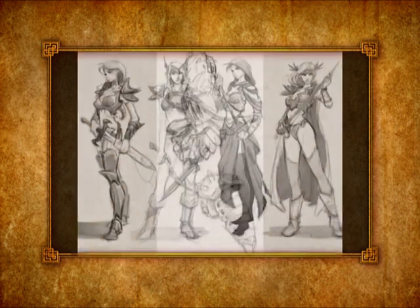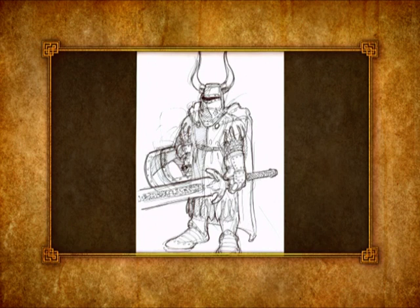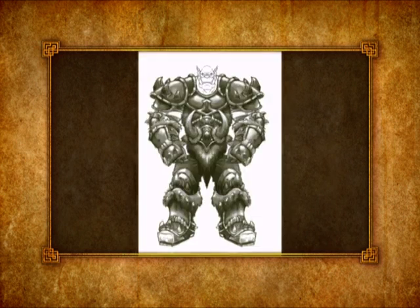All of our modelers and texture artists all do concepts, so we just let them all at it and see what people could come up with — something as simple as just different boots in the game, different chest pieces — a lot of stuff floating around to pull from.